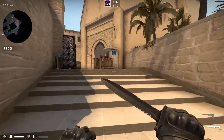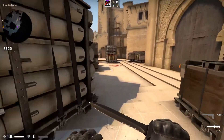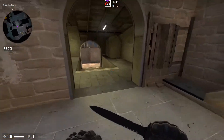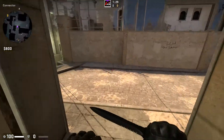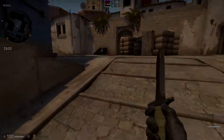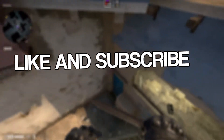So all you have to do is hold space and you'll just be bhopping like a god. Now you can make montages of you shooting bots like a professional. Anyways, thank you for watching. Hopefully you learned how to bhop like a boss. Enjoy. Goodbye.